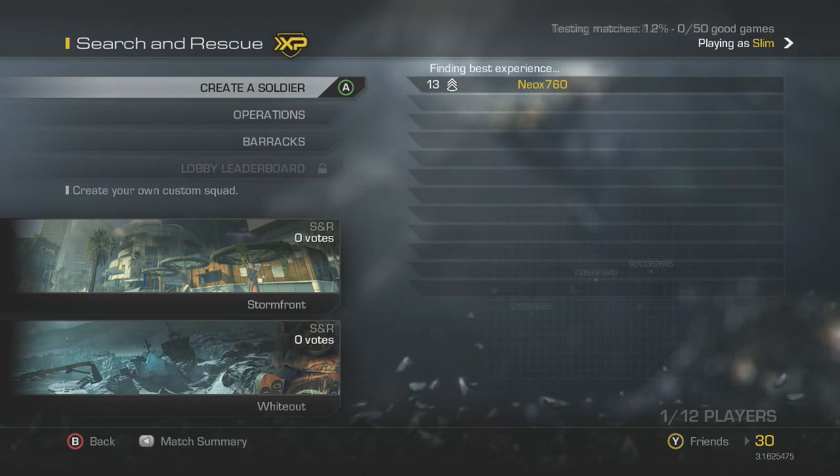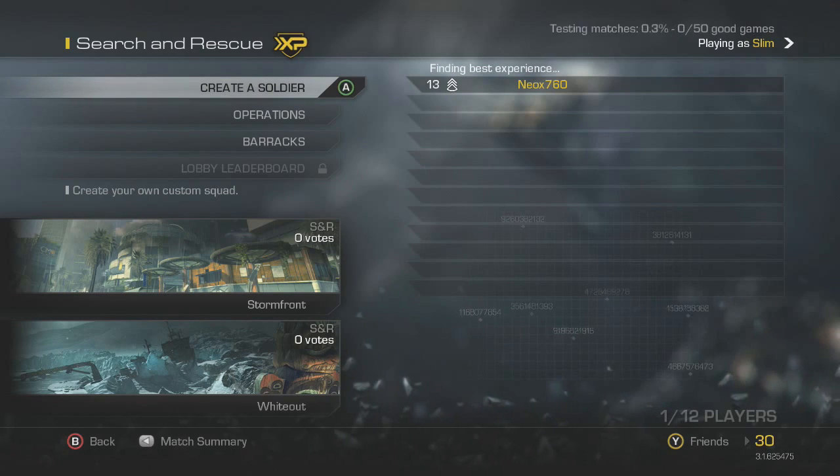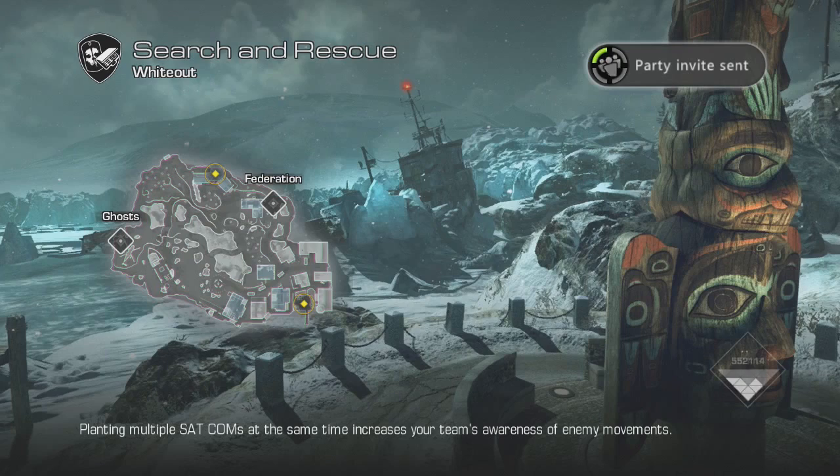Hey guys, it's your boy Neo and I'm bringing you guys an awesome glitch slash trick. Now, it is on the game mode Search and Rescue. Now, the map, as you see here, is Whiteout.